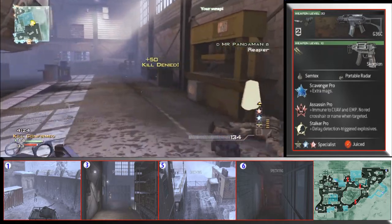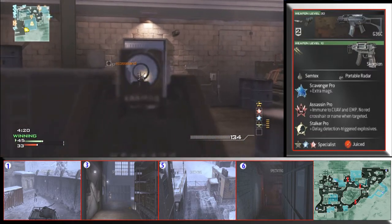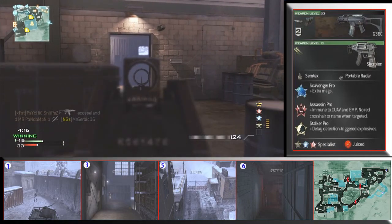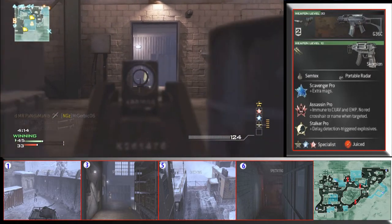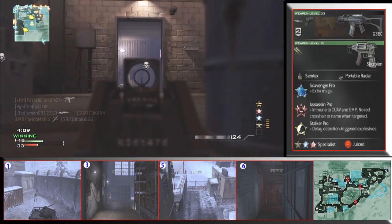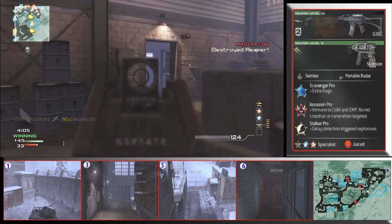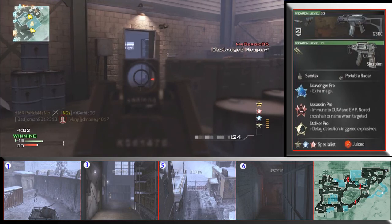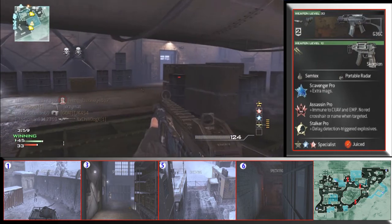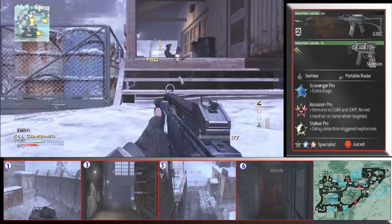This is a very hard spot to get stuck in. My radar up here is showing four guys right outside this building. I know they have to come get the dog tags — you might say I'm camping, but if I run out there I am dead. Those stat whores who just want a high score will come get these tags, so I really want to get through this building to the other side. I'm trying to come around the middle and boom — there they are again, people coming around the other way.